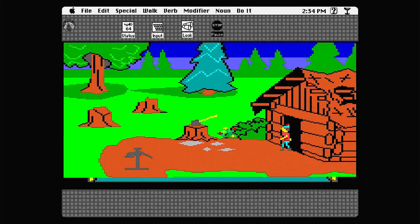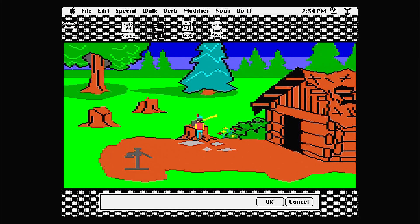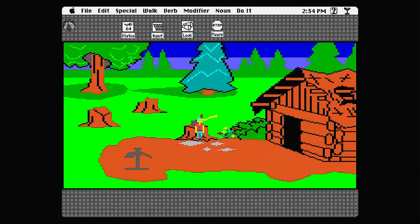So without any further talking — well, there will be plenty of further talking because we're talking through this — let's get on with our little quest here. I don't think I tried to take this axe when I walked past. The old axe is tightly wedged in the tree stump; you cannot remove it no matter what you do. So I'm guessing that is just stuck there.